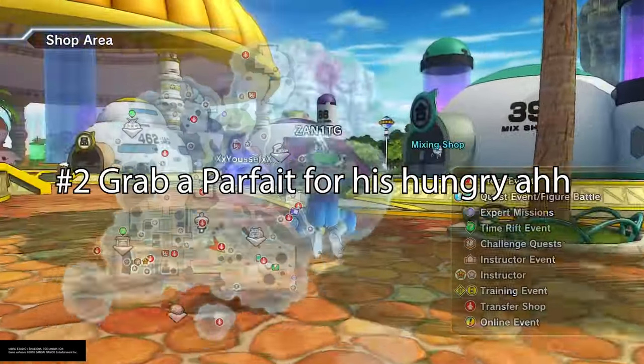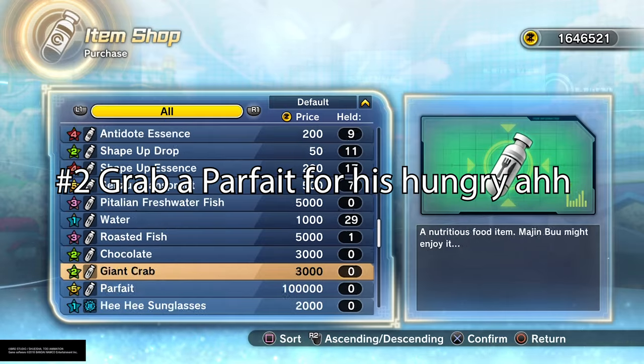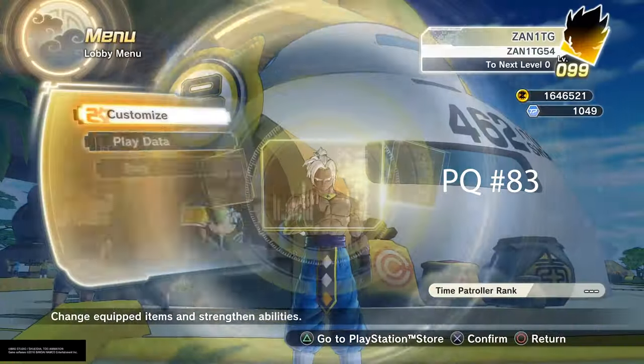Then you just need to go back to the reception plaza, go to the item shop, and look for Parfait. You scroll all the way down and look for Parfait. It's 100,000 Zenni, so if you need help getting Zenni as well, you need to go do a Parallel Quest mission — I'll put it up on the screen.